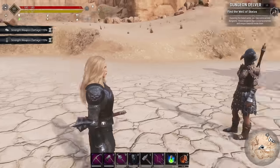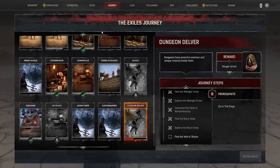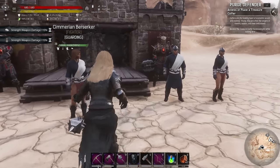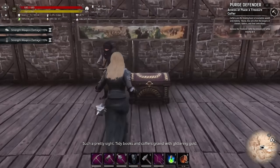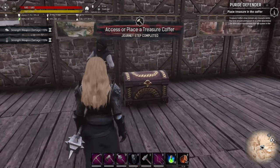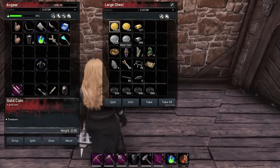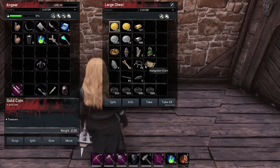Welcome back. I've buffed up everybody - they've all got their food and potion buffs and I've got some as well. One thing I need to bring up is there is a purge defender journey step. If we switch to that journey it says: place or access a treasure coffer - we've done that - then place treasure in the coffer. I've put all the treasure from our other base in this chest: gold and silver coins, various medium treasures you can place on the ground, and mini treasures that just go in the chest inventory.